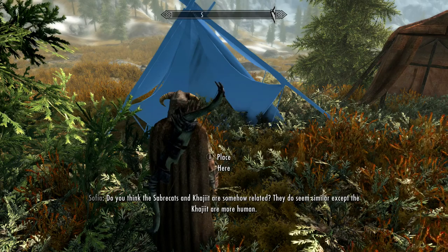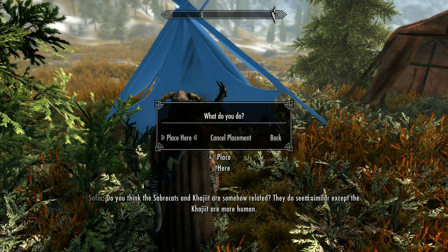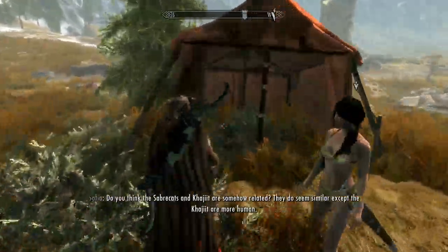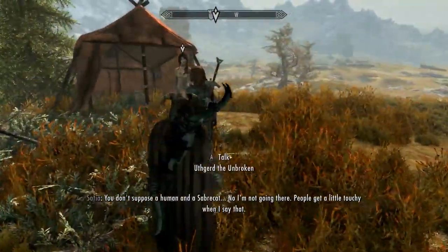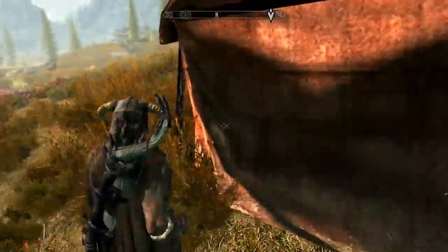Sophia comments: 'Do you think that Sabercats and Khajiit are somehow related? They do seem similar.' Then she says: 'You don't suppose a human and a Sabercat... nope, I'm not going there. People get a little touchy when I say that.' Finally I manage to place the campfire but walk right through it.